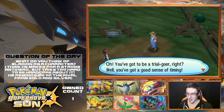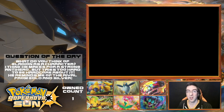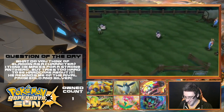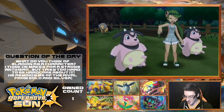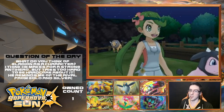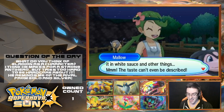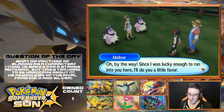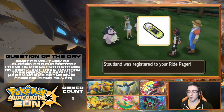Oh, you gotta be a trial-goer, right? Well, you got a good sense of timing — Hau's actually here now. So come on. Guess I know where we're headed, and we are going to do some Moomoo milking up here on the ranch, it looks like. Oh, look at how excited it is — so happy! Look, it's Molo! Hi, Molo. I'm totally ready to do your voice. Look at how hype they're getting — these are the hypest cows in all the land. I love it. We got Stoutland registered to our ride pager.